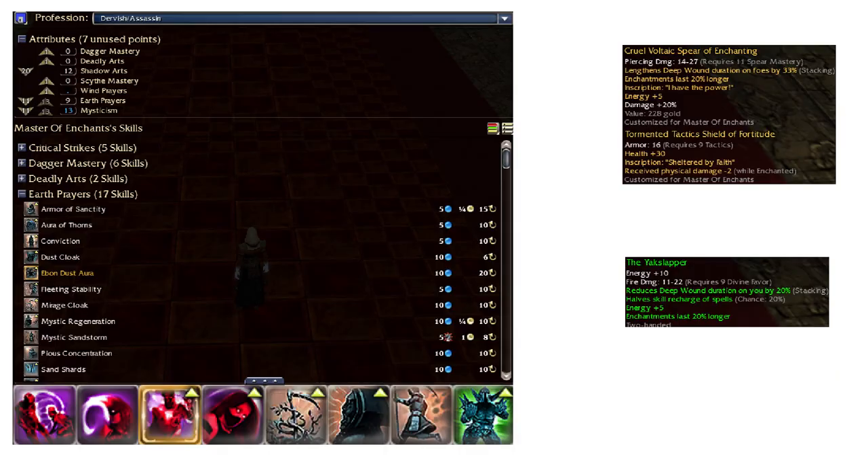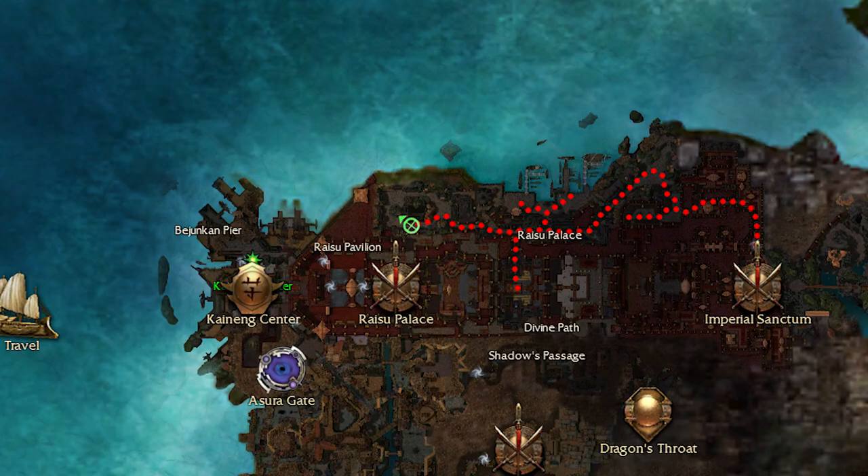I had to modify my dervish build too - the ranger's energy drain was so high I had to bring a mirage cloak and invest some points in earth prayers. With the shield set plus the high energy staff I was able to do the 1000 chest opens, though this wasn't easy even though I made thousands of ectos meanwhile. The run starts from Imperial Sanctum, the last mission of Kanta, and it should be done in hard mode for more chances for max modded weapons.